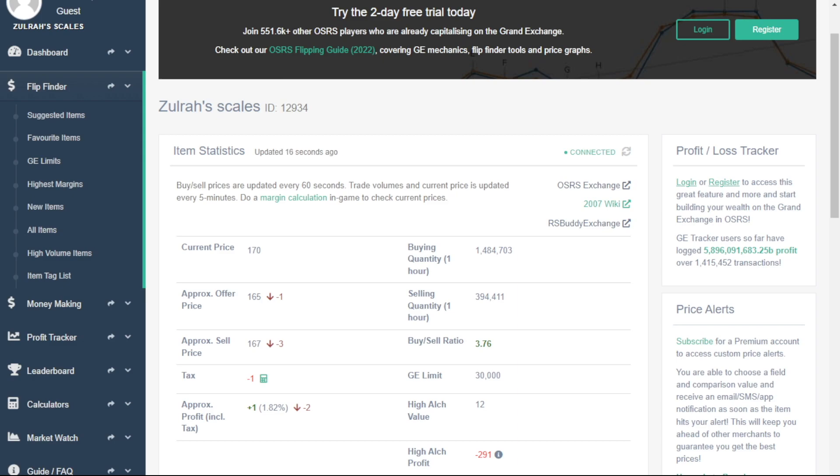There are a lot of numbers on this page, but there are only a few that you really need to pay attention to: the approximate offer price, which is what you'd want to buy at, and the approximate sell price, which is what you will sell at. Tax is kind of important, but that's factored into the approximate profit down here. So these four cells are really the only things you need to look at here.